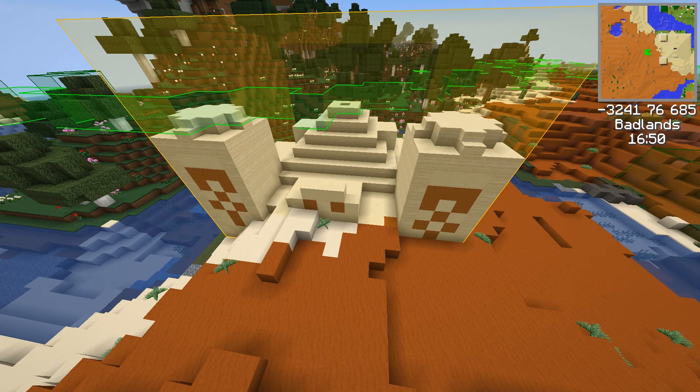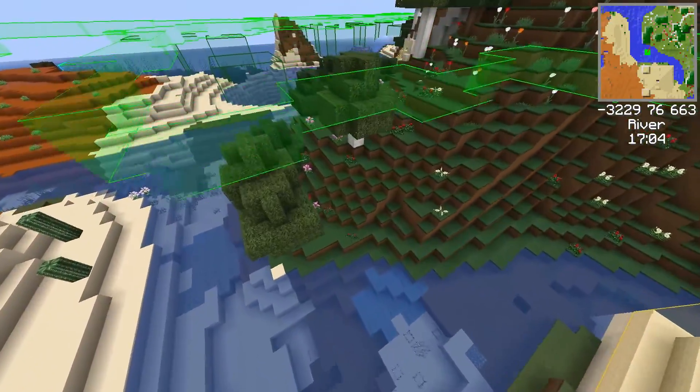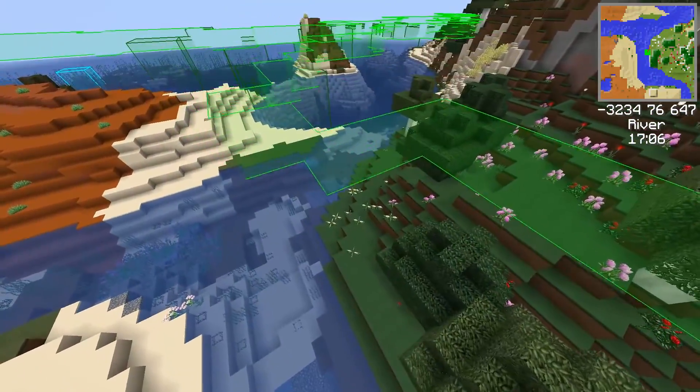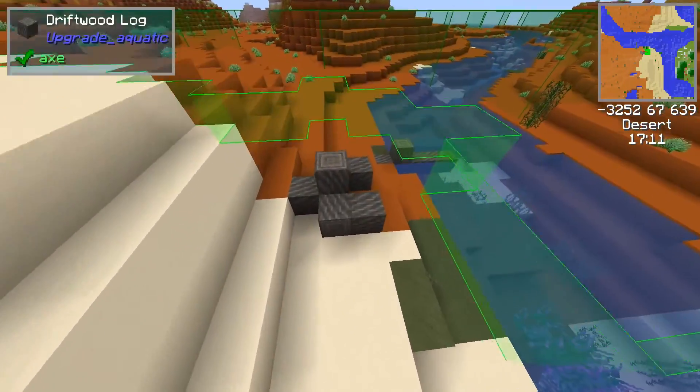In 1.14 I would say Upgrade Aquatic, Traverse, Extended Caves — to me they're the ones which are really looking like something really, really cool is going on here.